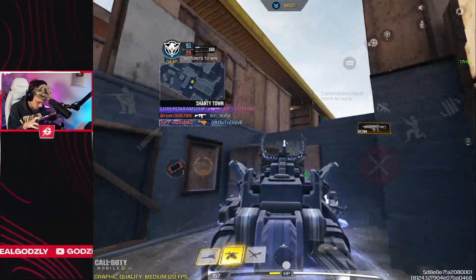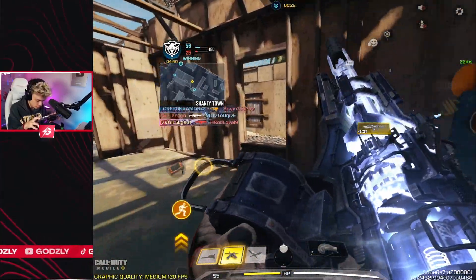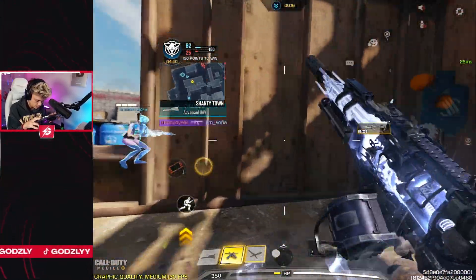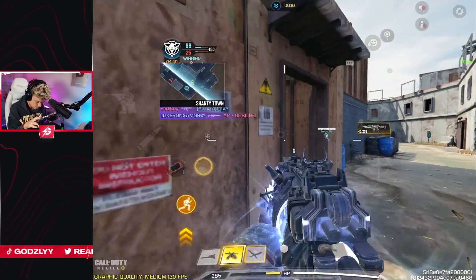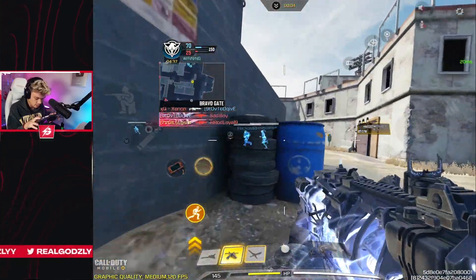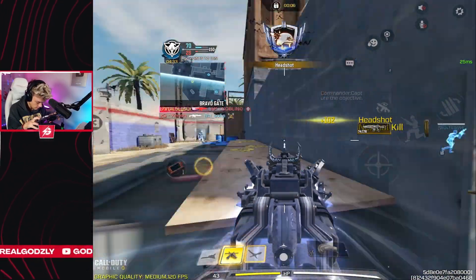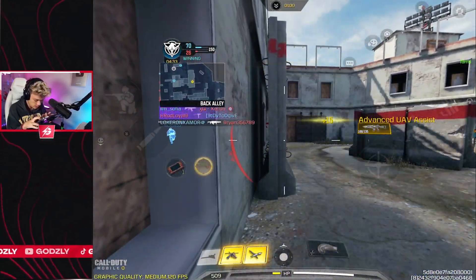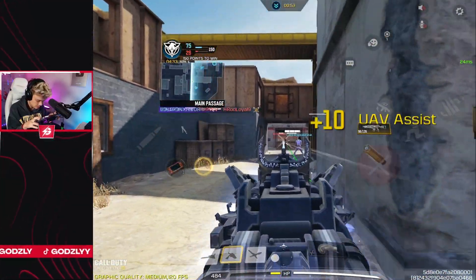Hard point is ours. We got a stealth chopper ready. Advanced UAV is ready. I don't know how I'm doing so well, but I'll take it. This toxic class might actually be really good. I got another UAV — I think it's time to use my stealth chopper. We're gonna put it right over the point on my UAV, because the advanced UAV is about to leave.